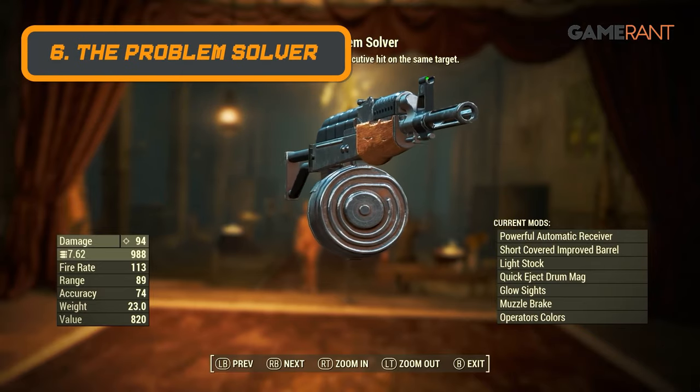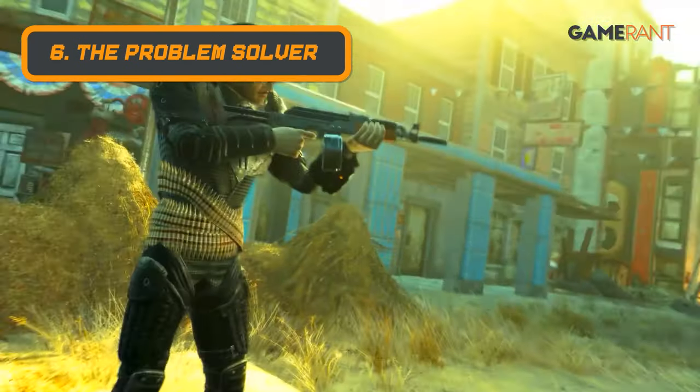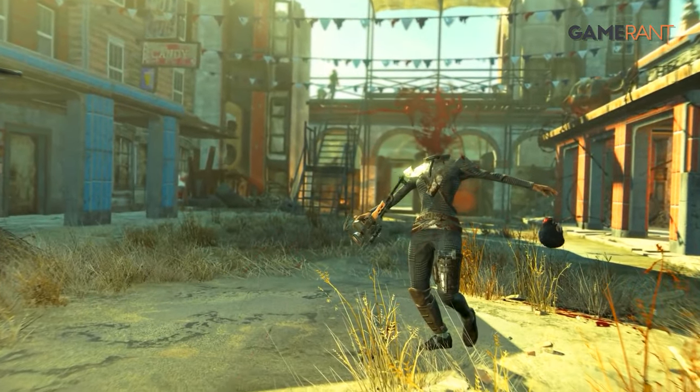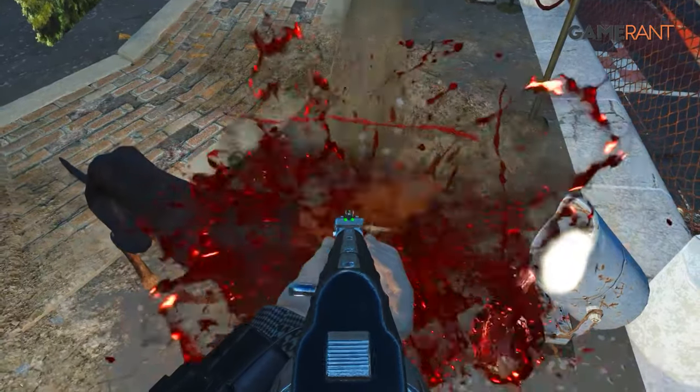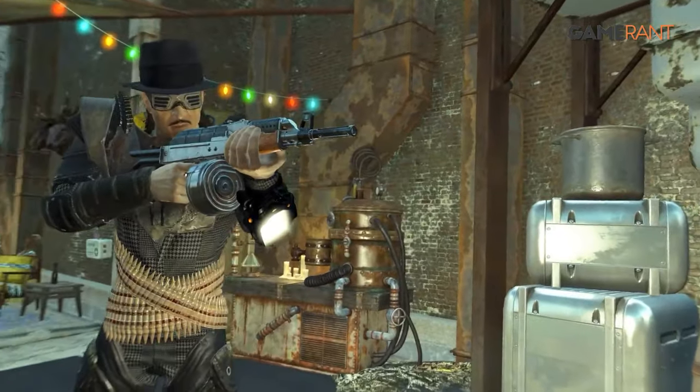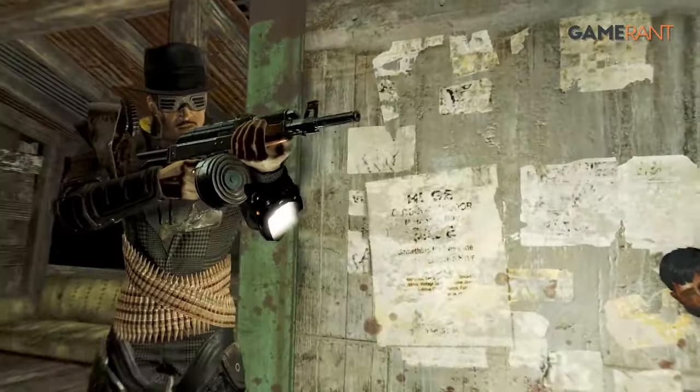At number 6 we've got The Problem Solver. This weapon is similar to the Splatter Cannon, but with a much better range at the cost of initial damage. The first bullet deals 21 damage, but with a perk that increases damage 15% for each consecutive hit, it'll quickly add up.